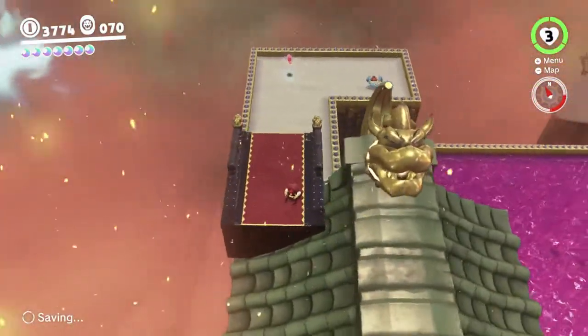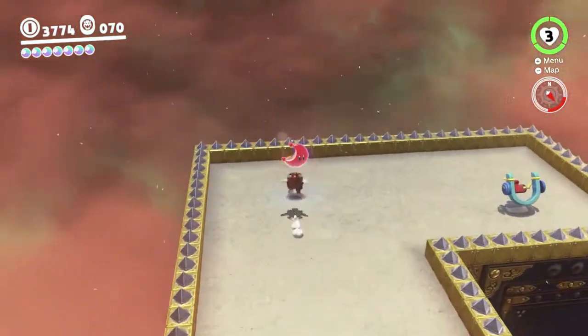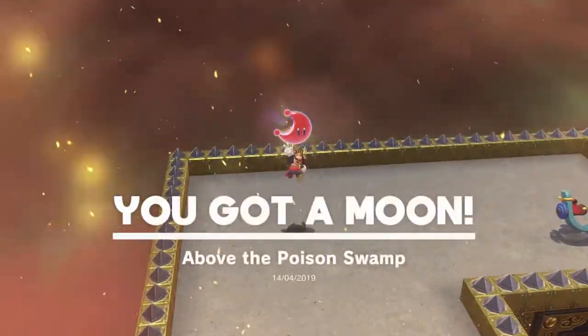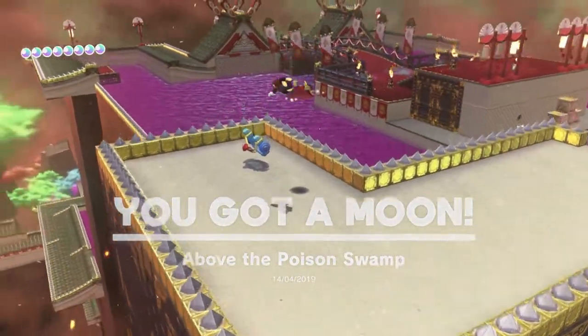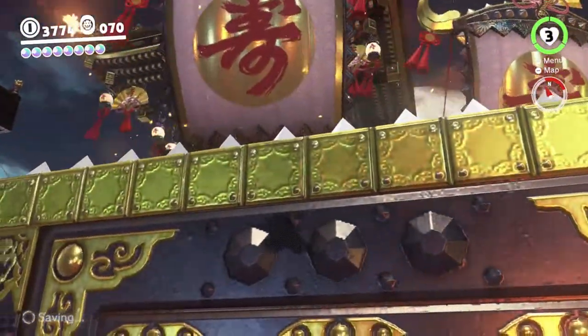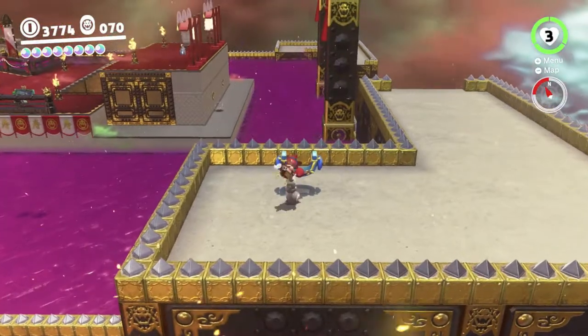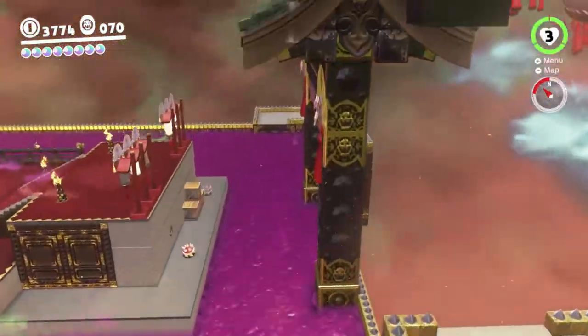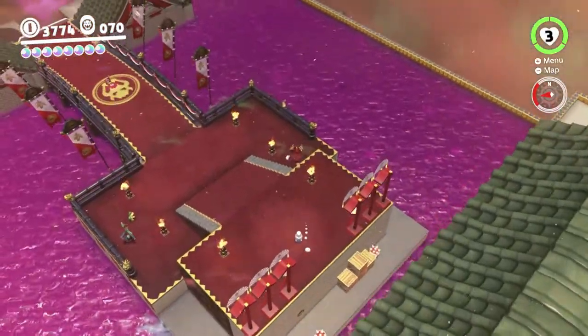We get past this big Bowser-head over here — you can see there's another moon down there, so we'll be grabbing that. To get that one, you pretty much have to use these slingshots. Actually, there's another way — you can go just up there to the next bit and then jump down here, and you'll be able to land on top of that big rooftop in the middle. So you don't have to use the slingshots at all; I just forgot about that.